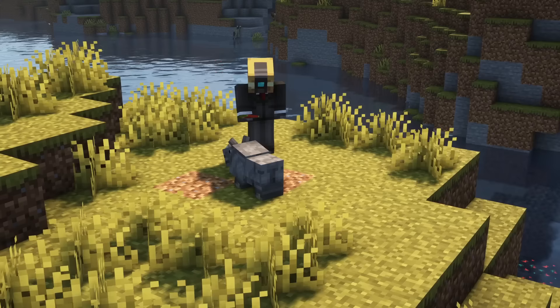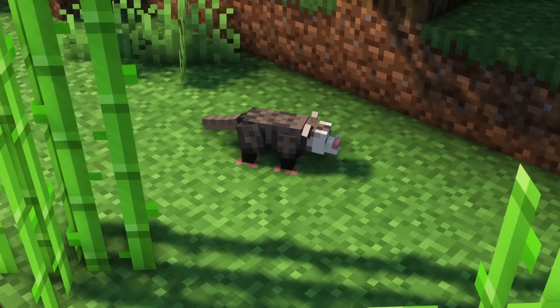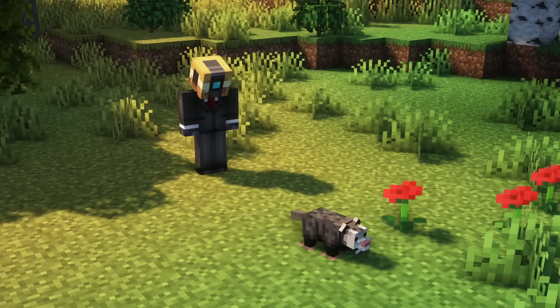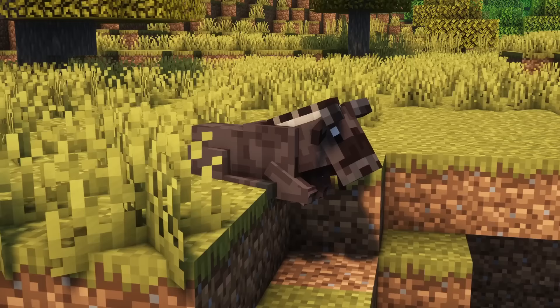You can tame baby rhinos with watermelon slices. The opossum is one of the very few marsupials that live outside Australia and will spawn in forests. Opossums are most known for playing dead when threatened, which they will do in-game as well, but they will also hiss at you if approached.